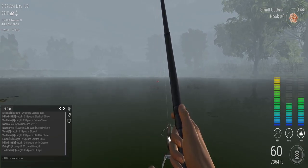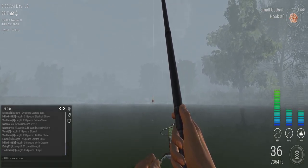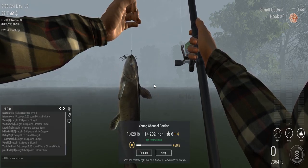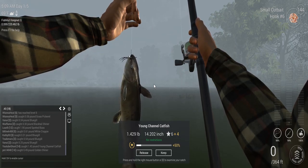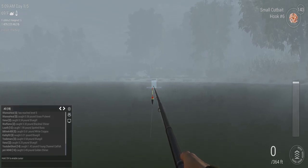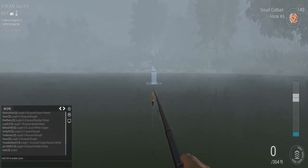Now let's see if the fish wants to bite. Just need to wait. Just remember what I'm going to do - you can see that I'm holding my fishing rod really high. This way we'll keep the fish high. There we go - we caught a young channel catfish, one pound. That's a good fish. You're going to keep it. I'm going to cast again.